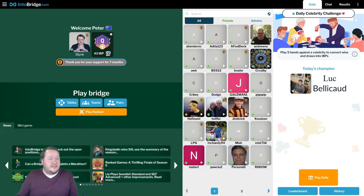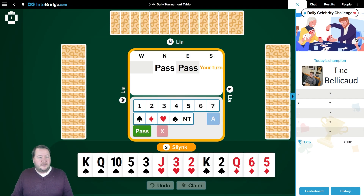Good day, it's Pete here and I'm back for another daily celebrity challenge. Today I'm playing against the inventor of Lear, the robot we play against on Interbridge. This was created by a French junior called Luc Bellicord. Let's jump in and see if Luc actually knows some details about how to maximize Lear, or if I can get an advantage and get some wins off him.